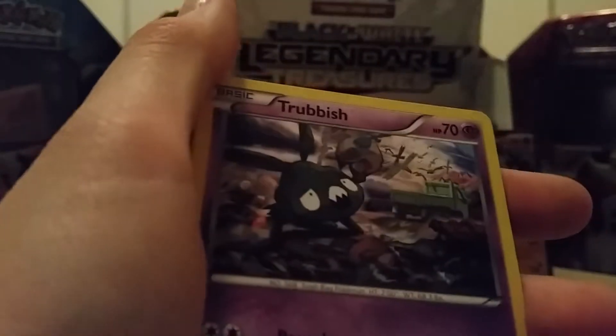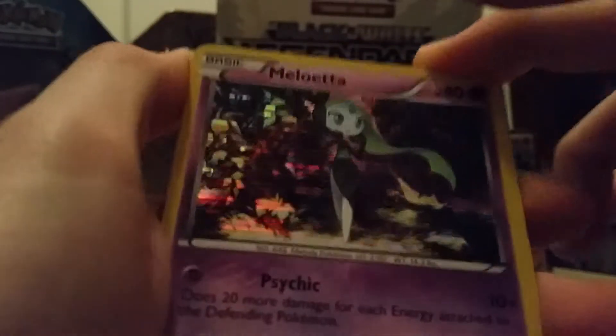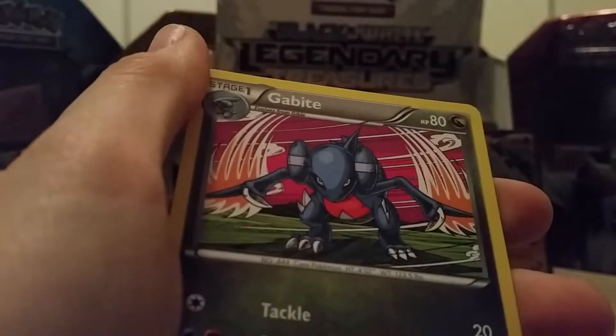So we've got Gibble, Solosis, Trubbish, Zorua. Cool — this is a cool looking card: a Holo Meloetta. This is really nice looking. Servine from the Radiant Collection, Altaria, Galite, Meloetta and underneath it's a Cinccino from the Radiant Collection.